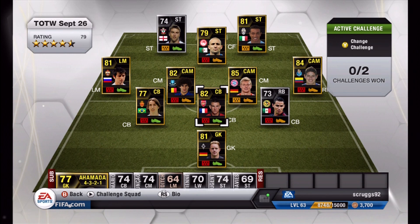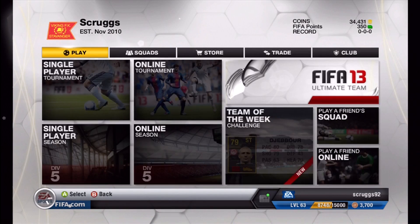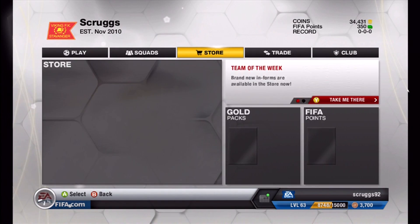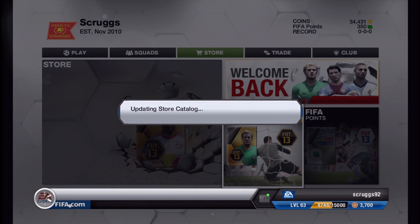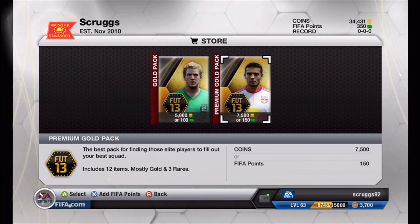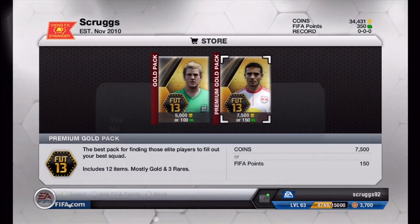For those of you who are new to Ultimate Team, each week there's a Team of the Week based on players' performances in real life, and their overalls go up, and because of that their prices go up a little bit too. I'm going to be opening some gold packs and then probably a silver pack at the end. I spent some Microsoft points I had left over to get some FIFA points, but I only had about 250 Microsoft points, so I didn't have too much.